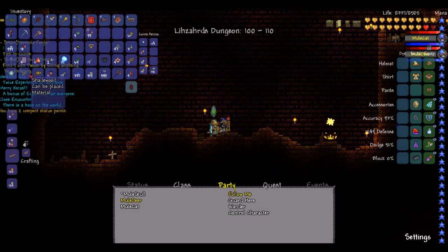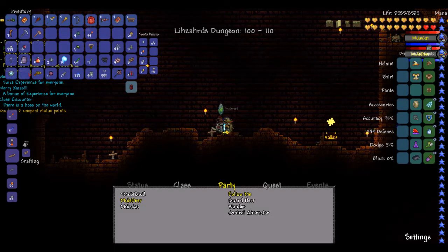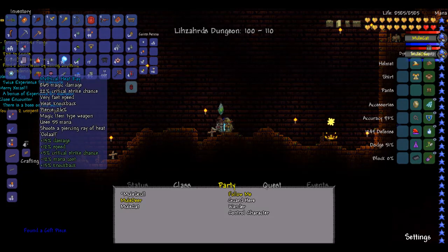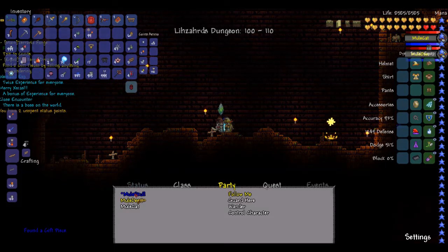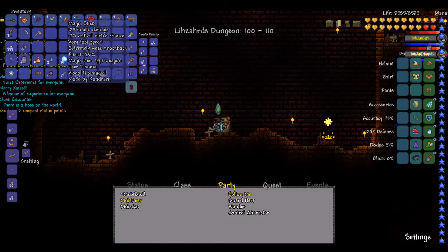Heat ray and shadewood — that's just regular old junkie. Heat ray is a mana weapon — should I use that? Damn good weapon, but I'll stick with what I got.